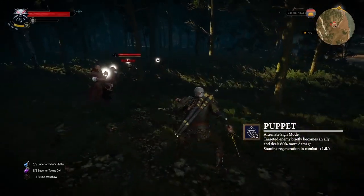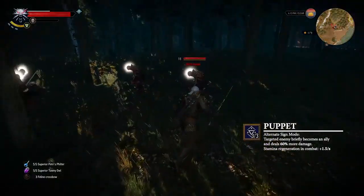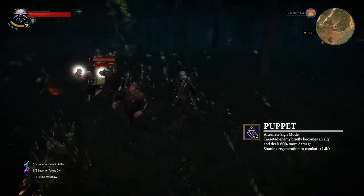The alternate sign, Puppet, forces a target to briefly become your ally and deal 60% more damage.